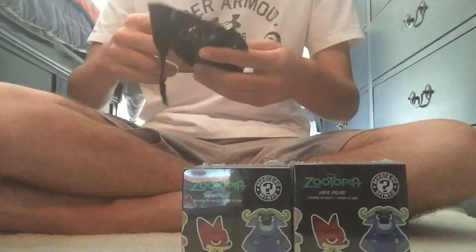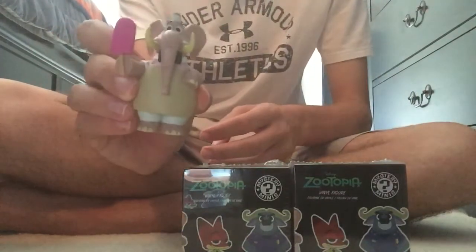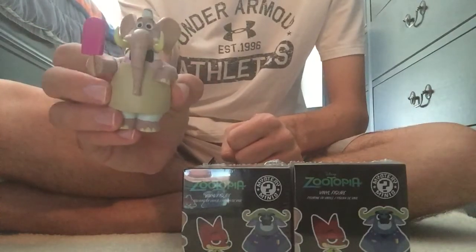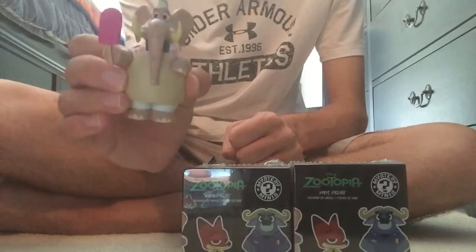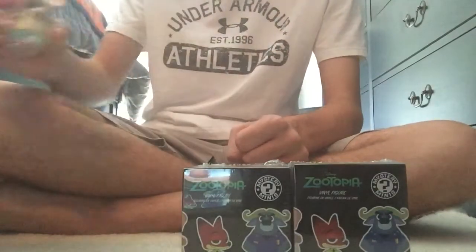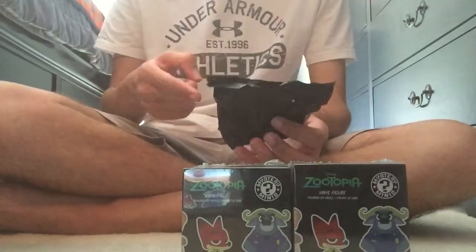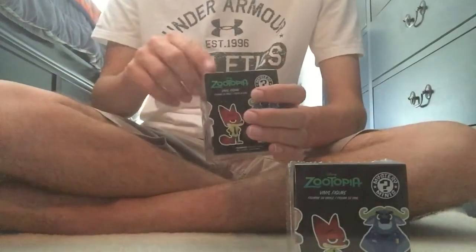Oh, look at this. I just knew I would get this. I got this character. Yeah, it comes by the name like Jerry Jumbo Jr. I was wondering if I would get this, and I finally got it. That's cool. So I'm just gonna put him right here. That's one character down. Let's open the next one.